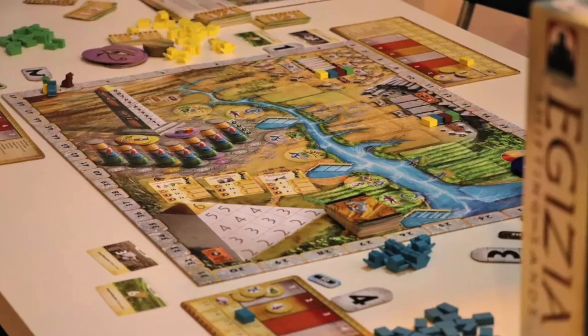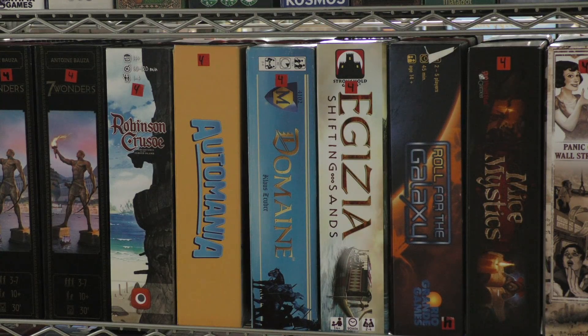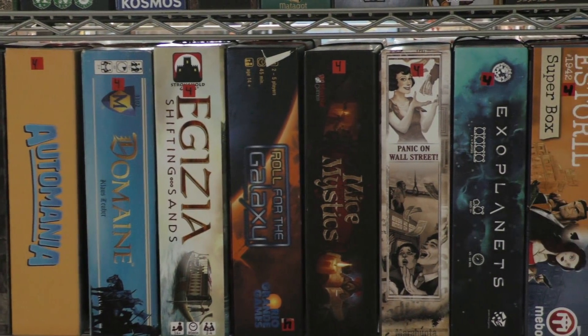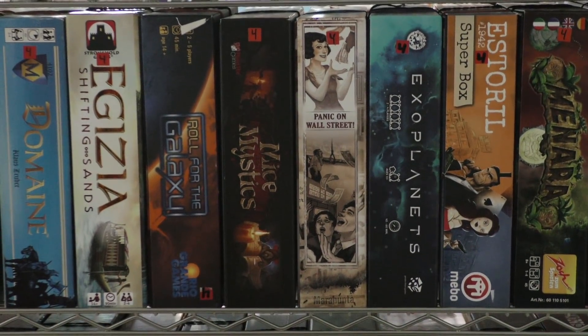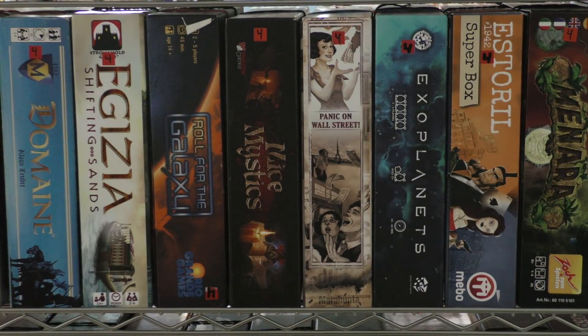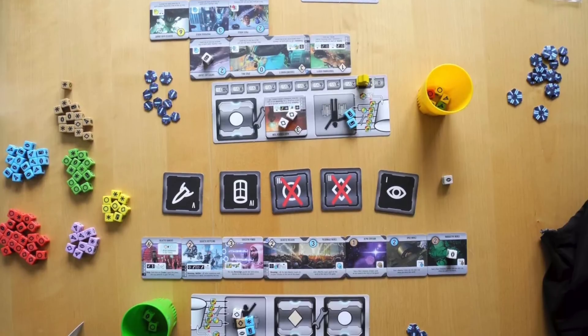Egezia Shifting Sands is the upgraded version — the Stronghold printing — with really nice production values. This is one of those games where you can go as far as you want down the river and come back. Really solid game. I never played the original version so I can't compare them, but I was pretty happy with this one.